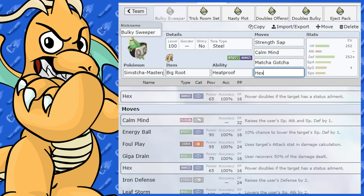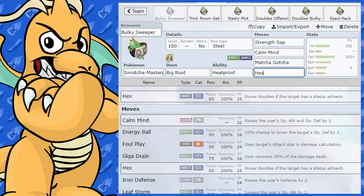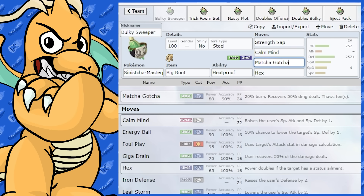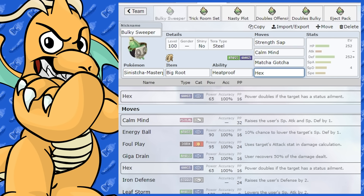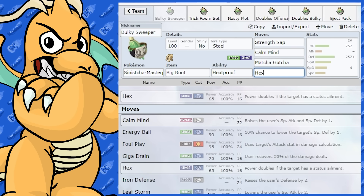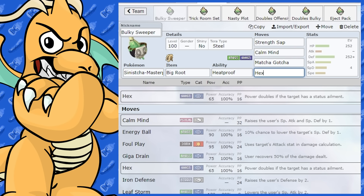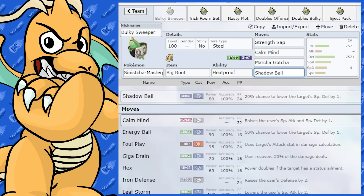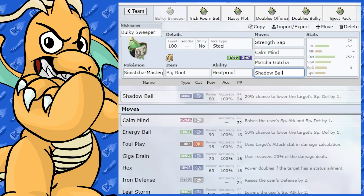For the Ghost-type move slot, you can run Hex — interesting because Matcha Gotcha has a 20% burn chance, so Hex could hit harder than Shadow Ball in those situations. Alternatively, you could run a Toxic Spikes Pokemon on your team to guarantee status and make Hex more reliable. But probably the most standard option is Shadow Ball, which also has a 20% chance to drop the opponent's Special Defense — useful for busting through special walls. That's how I'd run the bulky set.